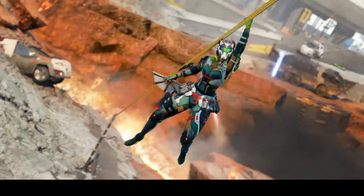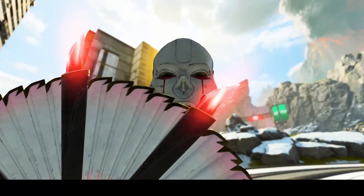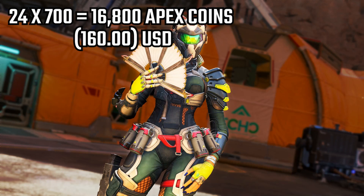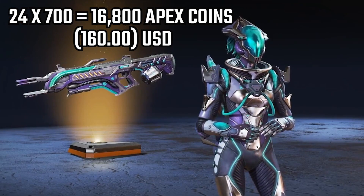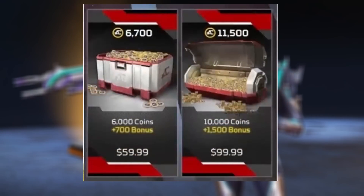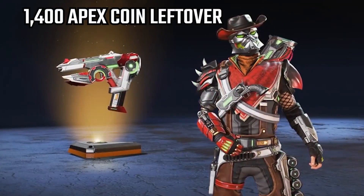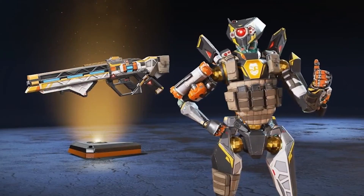While we know that Heirlooms are one of the most expensive items in the game, we're going to go over some things to make it as cheap as possible and save you the most money. To get the collection event Heirloom, you will need to collect all 24 unique cosmetic skins within the event. Each pack will cost 700 Apex Coins, so doing this will cost you a total of $160. However, because you can only buy Apex Coins in increments of $59.99 and $99.99 to make that $160, you will actually be left over with 1,400 extra Apex Coins. This is not the method you want to do, as it will cost you more money in the long run.